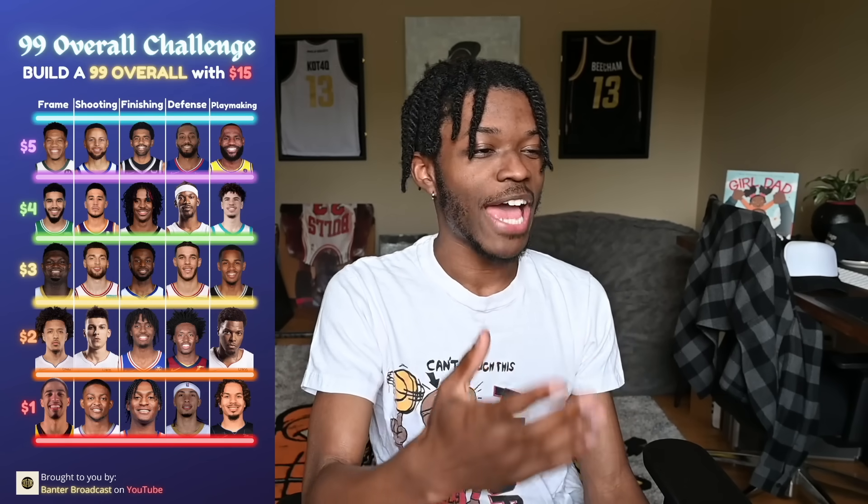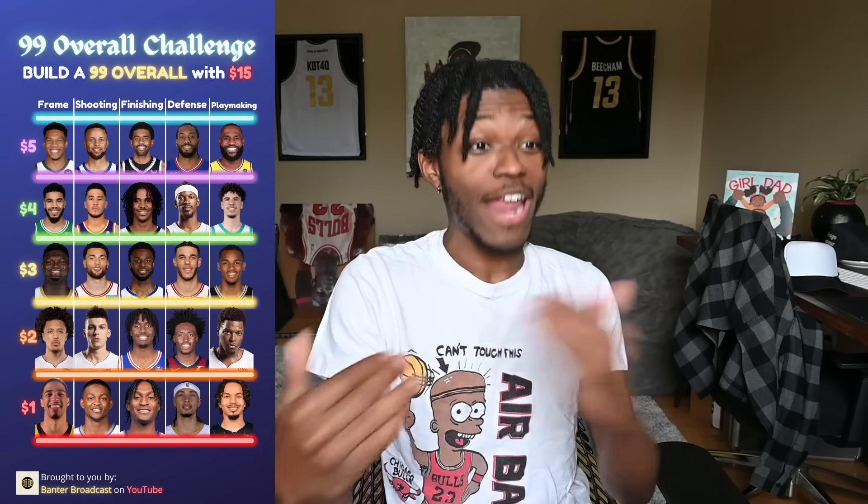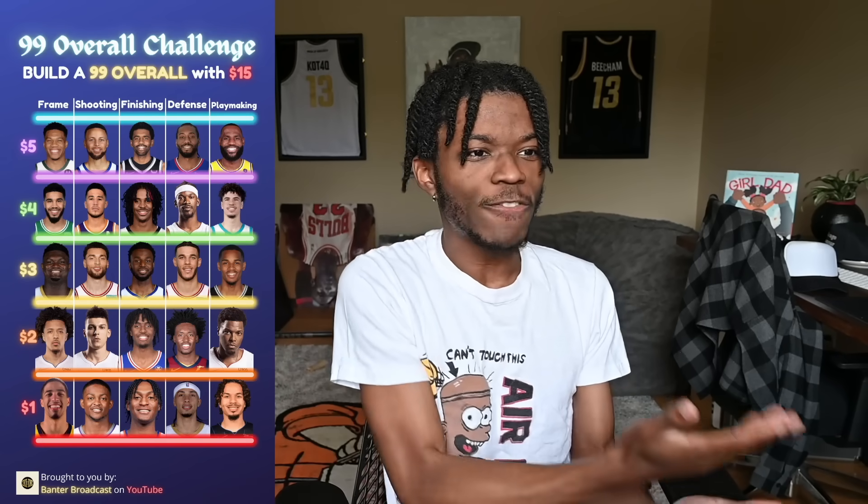Player number two is a bunch of budget that I think can make some noise. I picked the $1 frame, which is Tyrese Halliburton — he's like 6'5", about 120 pounds, as skinny as I am but tall. I don't know how much that matters in 2K, so if it's only one dollar, I'm gonna save my cash and pick Tyrese Halliburton for $1.